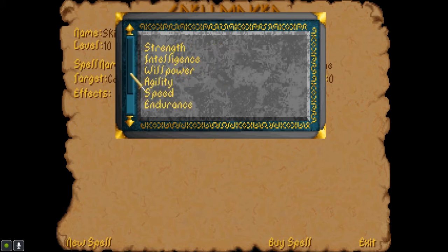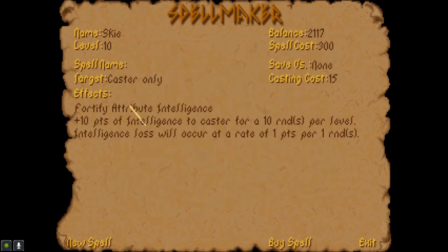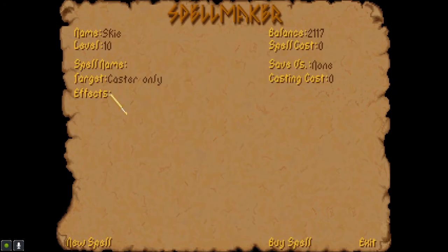Fortify attribute — say you can fortify your own intelligence. Say 10 rounds per level — so it would be either 99 or 100, or 91 or 100 points per level depending. Rate of release — increase — this is a hard amount, you can't do that per level. Rate of release, I guess it will decrease — I think it decreases a certain amount so it starts decreasing, you don't just lose it like that. I'm not going to mess with that yet.